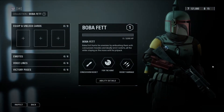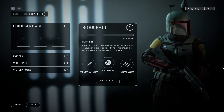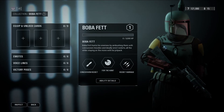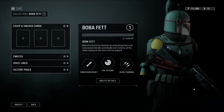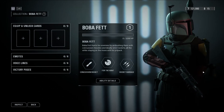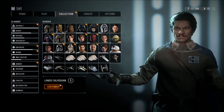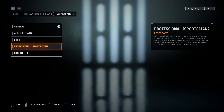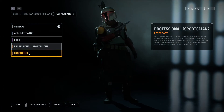Boba Fett doesn't have any other costumes in this game, so yeah, basically this episode will be a spoiler for Season 2 of The Mandalorian, so if you haven't watched it I suggest you don't watch this episode. Anyway, this is how he looks — and there you go, it replaces the professional sportsman look of Lando. Pretty nice, huh?